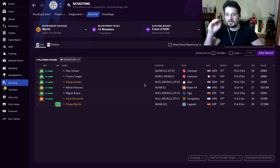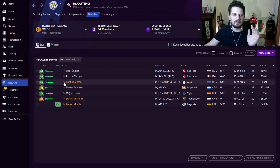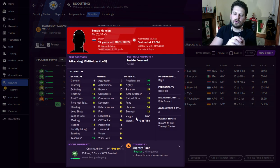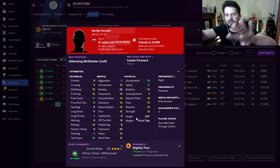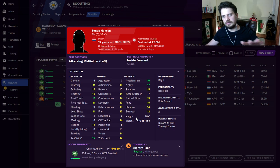All these guys are going to be available at the start of the game for less than £10 million. Just to let you know how these videos work: we sim the game for 10 years, we scout all the players in the game that are worth over £10 million in 10 years' time. Then we go back in time, find out how much those players cost to buy at the start of the game. Then we compile all the information and send it out to the YouTuberverse. This is attacking midfielders — all these guys are available for less than £10 million at the start of the game.